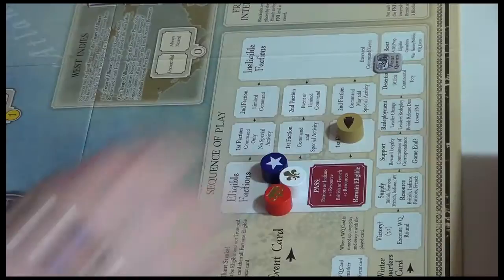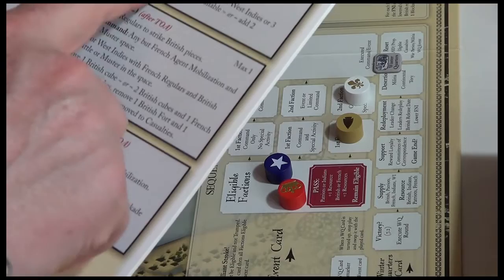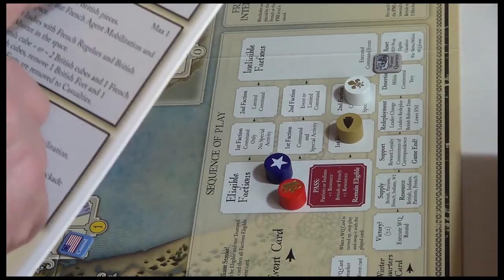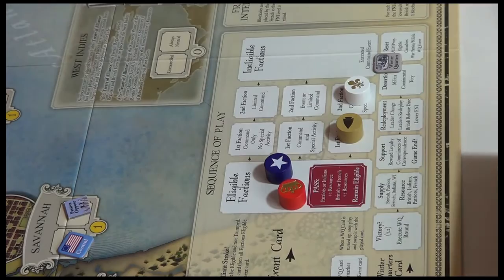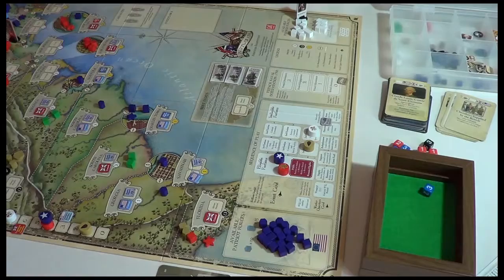Of course the French also get to do their special activity: Préparer la Guerre, which moves any pieces from unavailable to available. They can move either one squadron blockade to the West Indies or three French regulars from unavailable to available. Three French regulars are moved, adding to their preparedness — and taking this past the threshold: the French may now play the Treaty of Alliance.